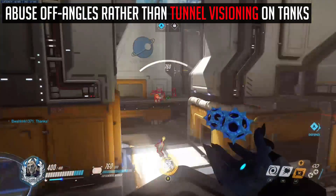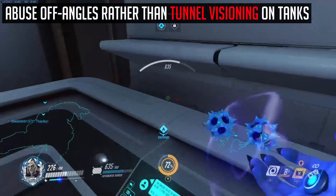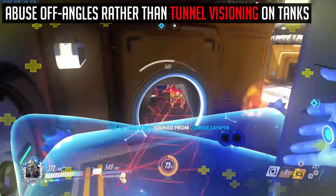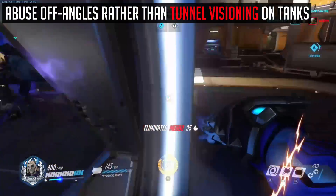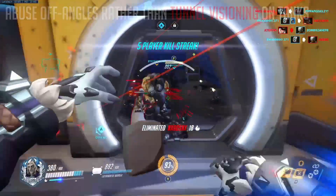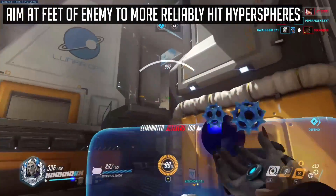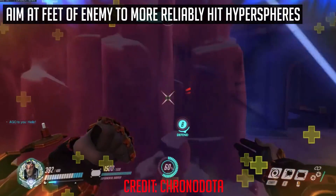In terms of general usage, you don't do much DPS as Sigma, however he is one of the best characters in the game for dueling enemies. In order to take advantage of this, abuse off angles in double shield to put stress on healers, rather than shooting at the opposing Orisa shield. You also generally want to be aiming at the feet of your enemies to allow the orbs to bounce past shields, and to give it two opportunities to hit.